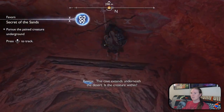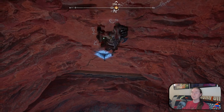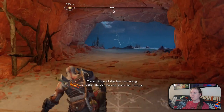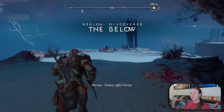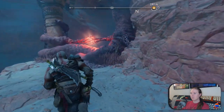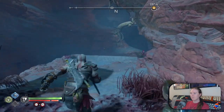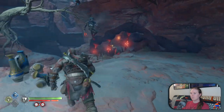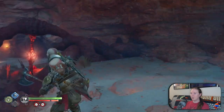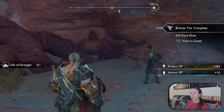This cave extends underneath the desert. Is the creature within? Yeah, sounds like it — we'll find it if we keep going. What is this? What creature are they talking about? Dark elves, by the looks of it. One of them is the bard from the temple. Down it goes. Though it has wings, so it'll probably come back. Or not. It should come back — it's got wings.